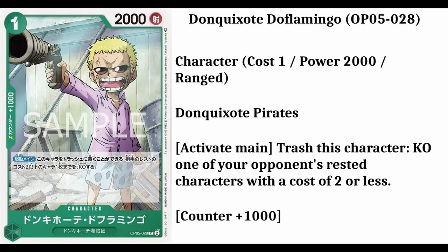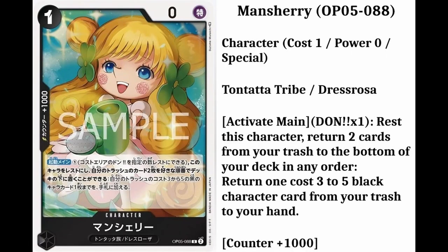The next card is going to be Don Quixote Doflamingo. His number is going to be 28. It's going to be a common card. It's a character card. It's going to cost 1 down card and have 2,000 power. He's from the Don Quixote Pirates. He will have a counter plus 1,000. The info is: activate main, trash this character, KO one of your opponent's rested characters with a cost of 2 or less.